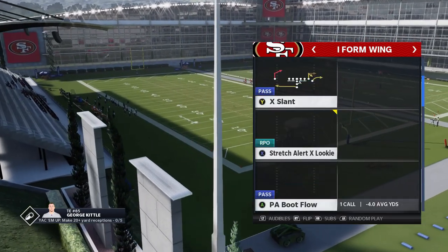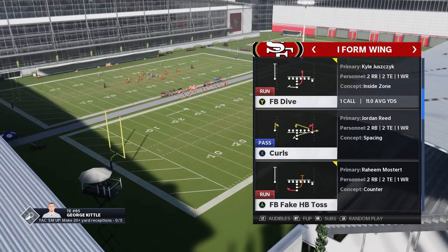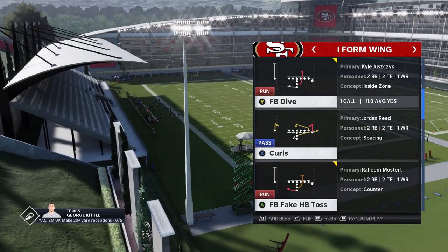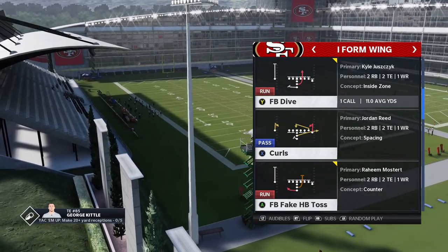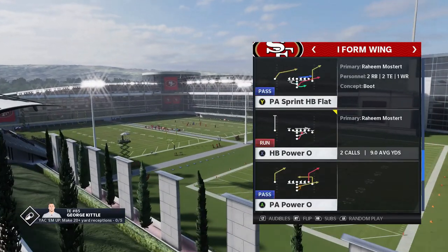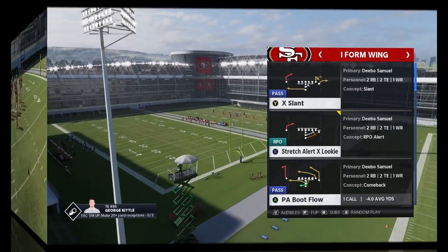The audible plays are real simple. First is the fullback dive — you typically want to put a running back at the fullback spot, but I'm keeping my blocking back, which is a pretty good option. Second is the fullback fake halfback toss. Third is the halfback power O. And last but not least is the stretch alert X lookie.